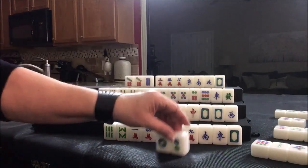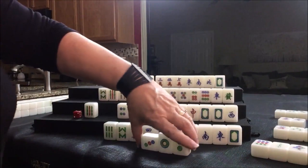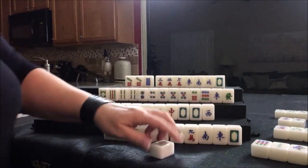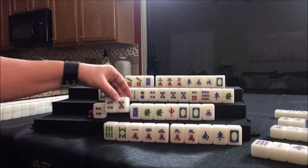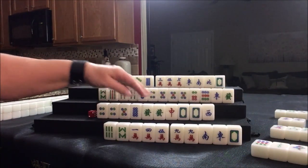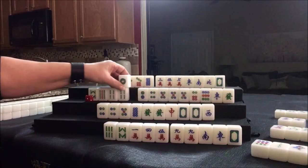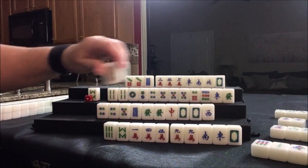Up here we can chow — that's their suit — so we're going to chow. This is south. We're going to put it out and discard the nine bam. We could potentially pung or maybe chow. We still need work in here. Let's draw: one dot. That's a good tile. Nine bam was discarded, so let's throw that one dot.